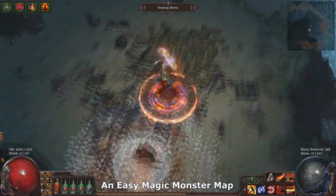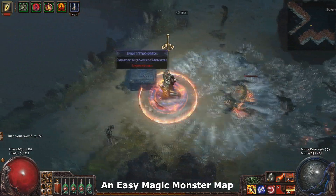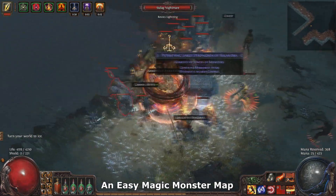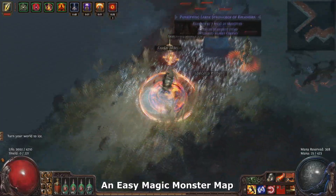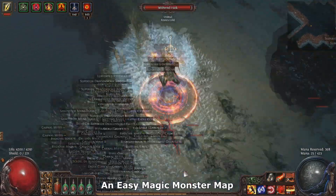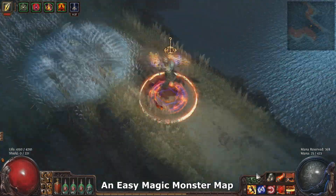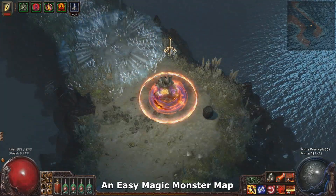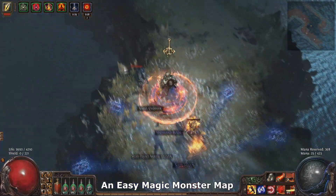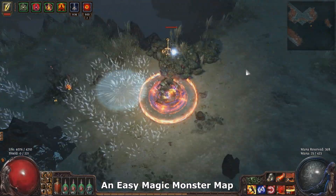Totems: Righteous Fire doesn't actually affect Totems, so you need to take Searing Bond or some other skill like Ethereal Knives into the map with you. Totems maps will slow you down quite a bit because there are so many of them — I recommend avoiding Totems if you can help it. Half Regen is another mod people say you can't do on Righteous Fire, but just like Vulnerability I've done Half Regen maps just fine. It's a bit worse than Vulnerability, so you really need to chain those rubies and go ham on clearing the map super fast — just do a fast run through, hitting as many mobs as quickly as possible, and you'll be golden.